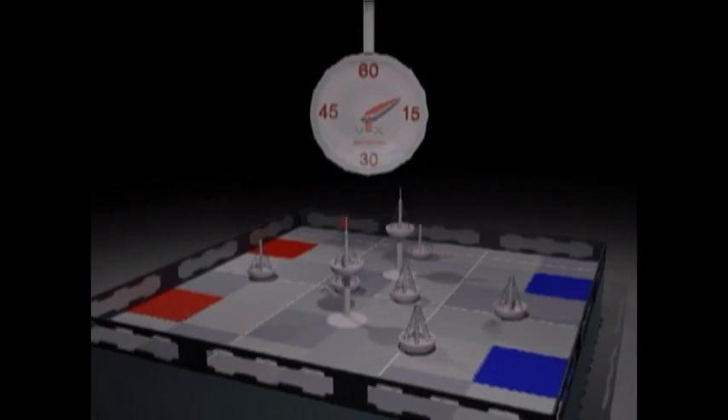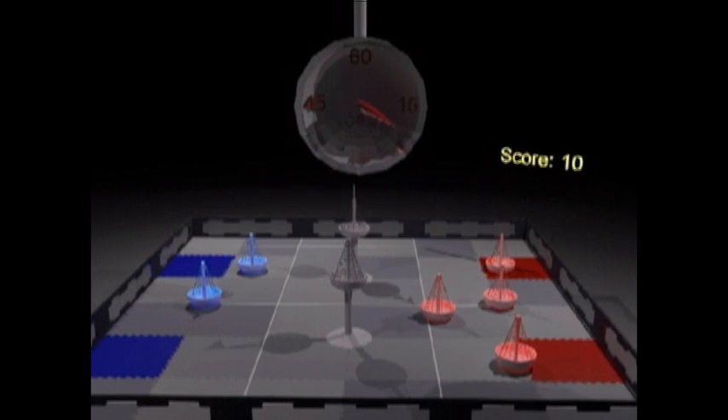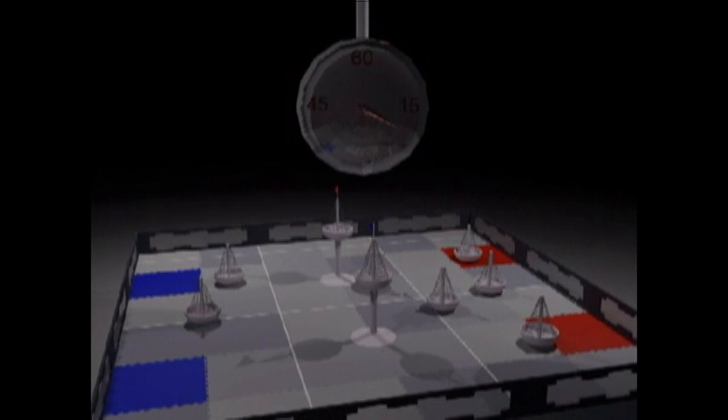The alliance that has more buoys on their territory at the end of the autonomous period is awarded a 15-point autonomous bonus, while the alliance that controls the most buoys at the end of the match is awarded a 10-point match bonus. If both alliances have an equal number of buoys, no points are awarded.